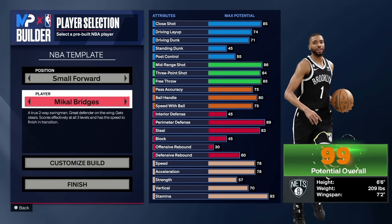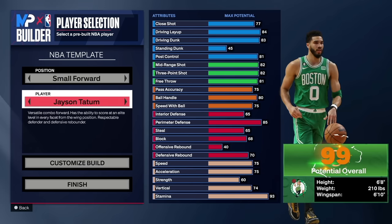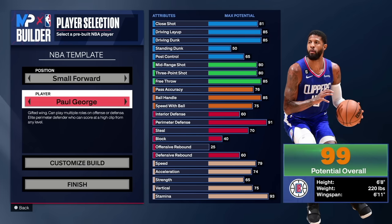Another honorable mention is Jayson Tatum — a well-balanced build with 84 driving layup and 80 dunk. The Michael Porter Jr. build isn't bad either, and with the new updates you can pull off a lot of these builds. Paul George's build is decent too. Hopefully y'all enjoyed the video — leave a like, subscribe, and I'll see you in the next one.